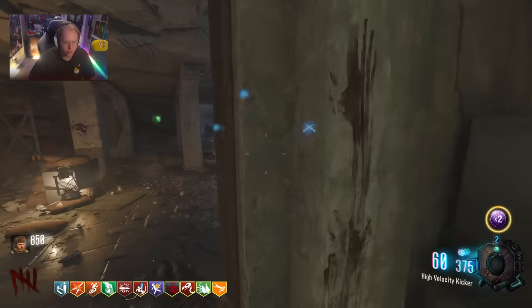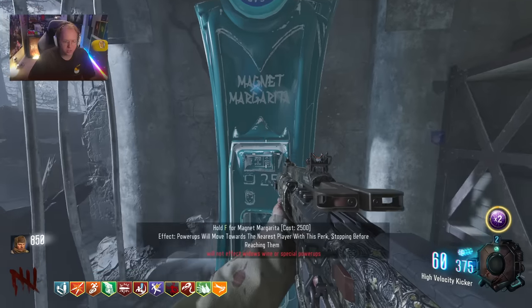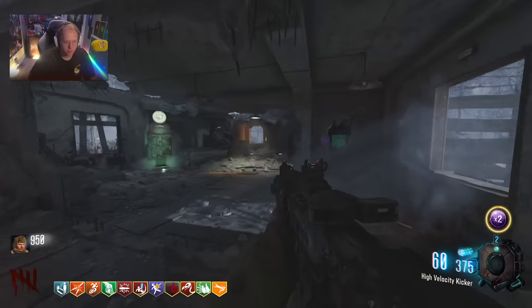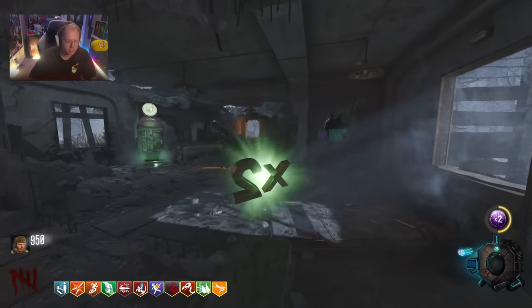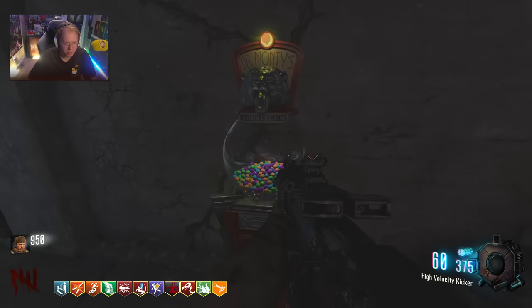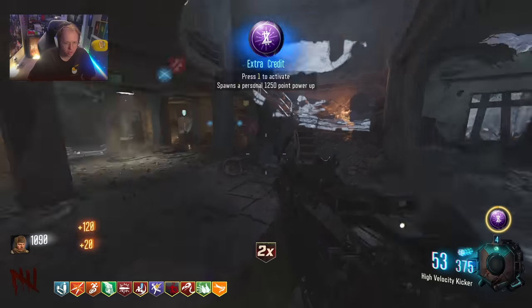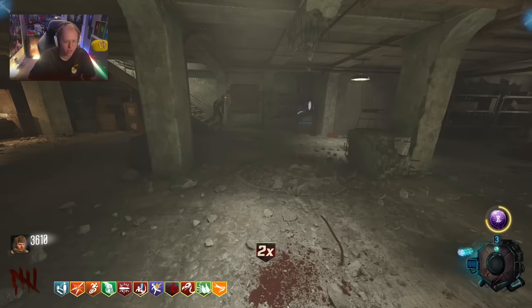We have Double Tap already fully upgraded. We need Quick Revive. What is this? Magnet Margarita — this is the one that pulls the drops towards you. I'm going to pop all my double points. I see Elemental Pop there. We just need to get through these double points — and then the extra credit. This is going to be gas. We've got points on points on points right here.